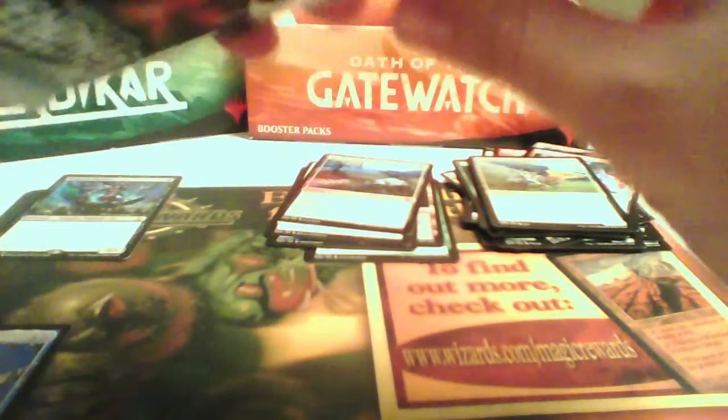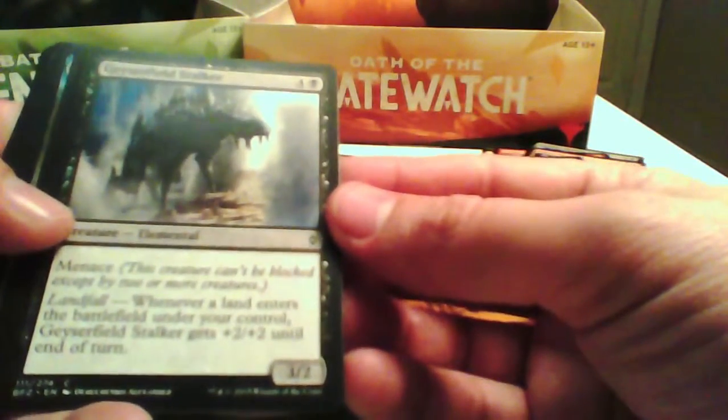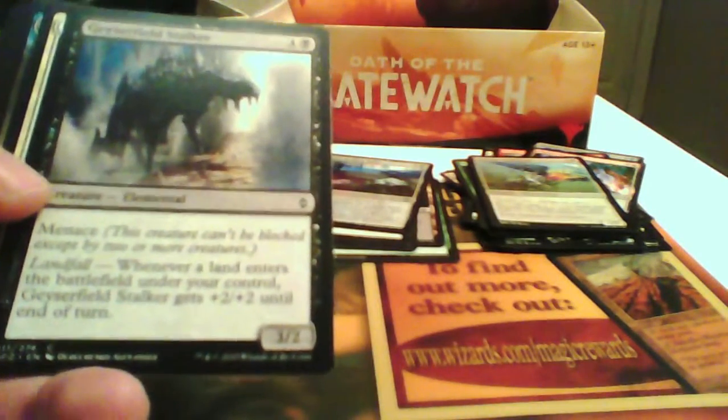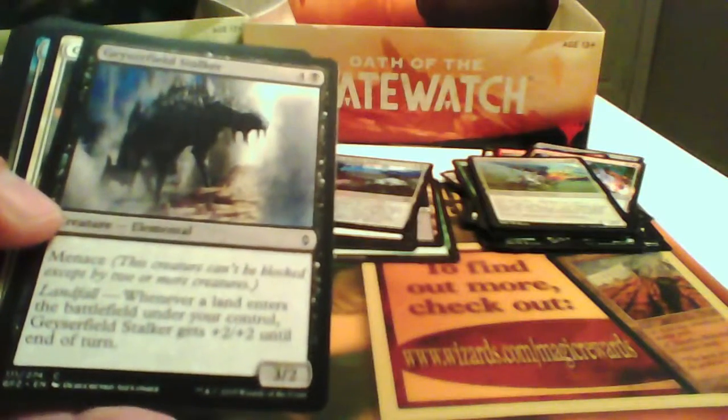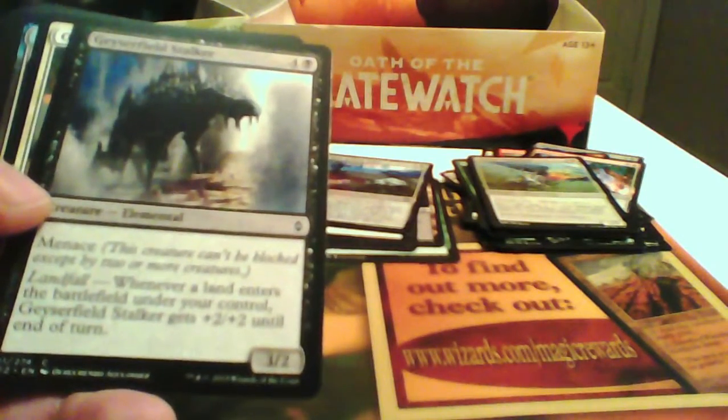We want Eldrazi, Blue with a splash of Black or Red. Let's see what we got in Zendikar. Gazerfield Stalker is a 3/3 for 4/5, with Menace. Whenever a land enters the battlefield it gets +2/+2, so it can become a 5/4 with Menace. Not bad.